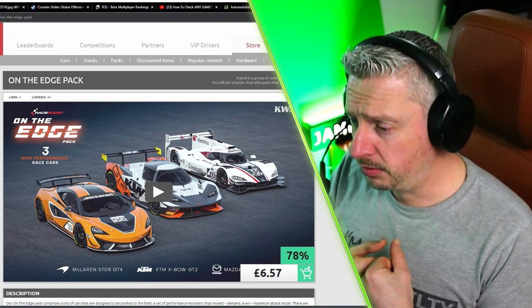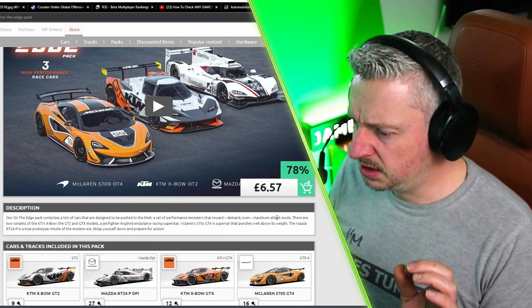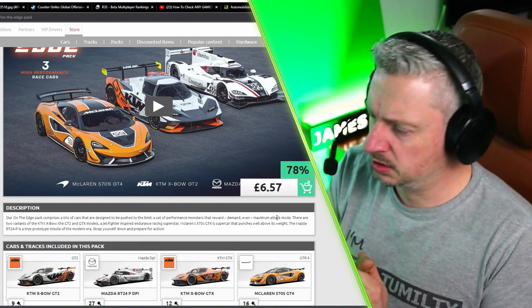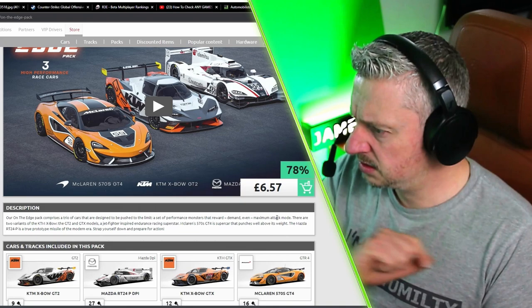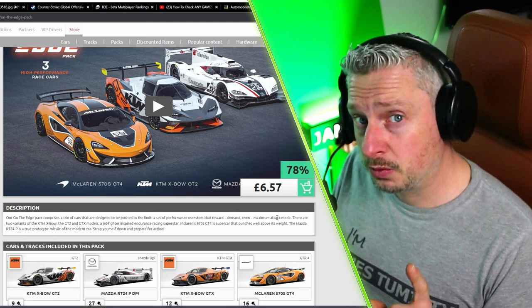Hello and welcome back. Yesterday, KW Studios released their On The Edge pack for Race Room, which includes three very nice cars: the McLaren 570 GT4, the KTM Crosstor GT2, and the Mazda DPI. All pretty sharp cars. I'm looking forward to having a go at the GT4, the McLaren, at some point — I haven't bought it yet. It's at 675, which seems all right for three cars — certainly cheaper than iRacing for a set of cars. But that's not what I'm here to talk about.